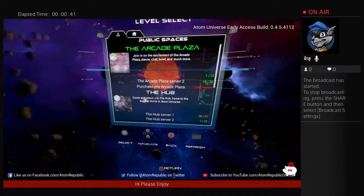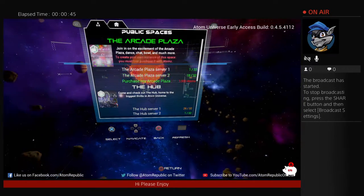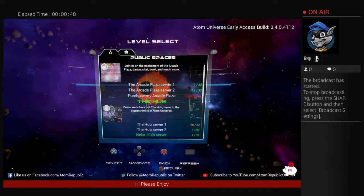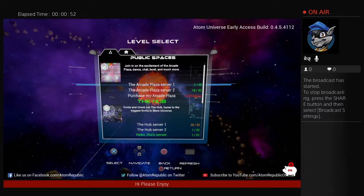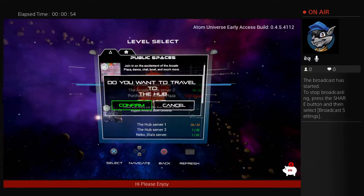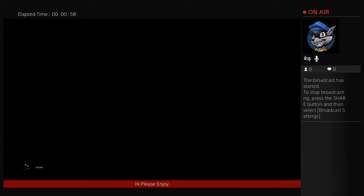Then we have to go to the hub. Go on one of the servers — let's just go on Nicolias, I don't know who they are, but let's just join.